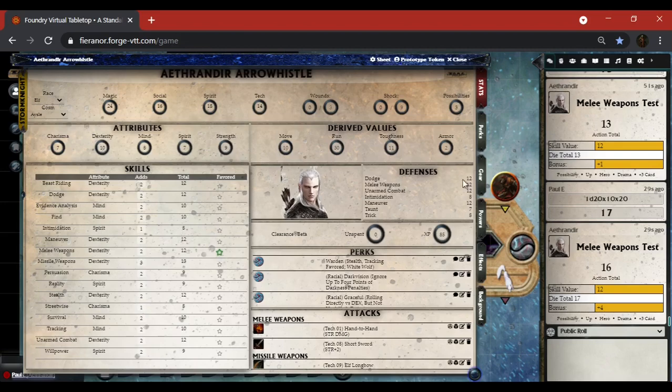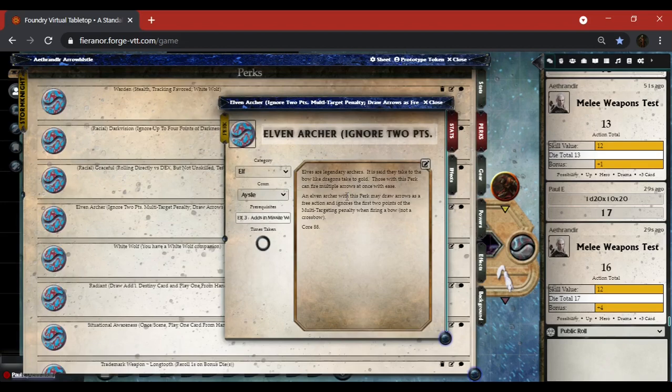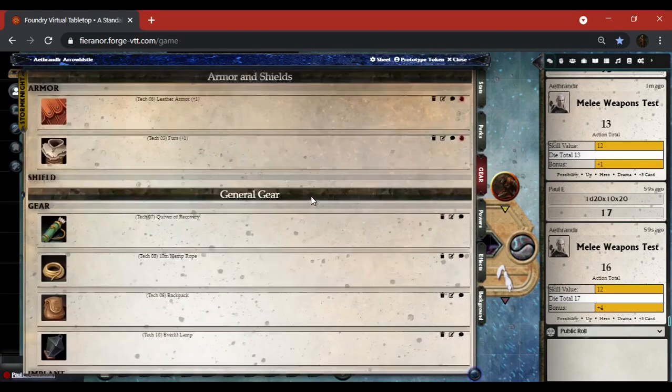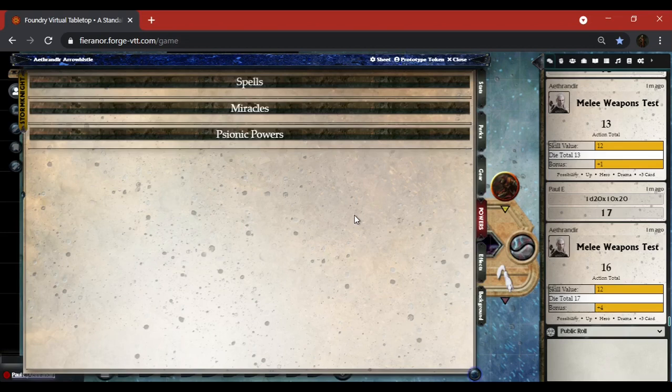Perks are right here and you can see how they're written up — I have elven archer and everything written up there. You've got all of your gear listed: weapons are on top, separated into melee weapons, missile weapons, firearms, heavy weapons, and explosives. You've got armor and shields, and then general gear split up into gear, implants, eternity shards, and vehicles. For powers: spells, miracles, psionic powers, and I'm also trying to get pulp powers from the Nile Empire added to this page.